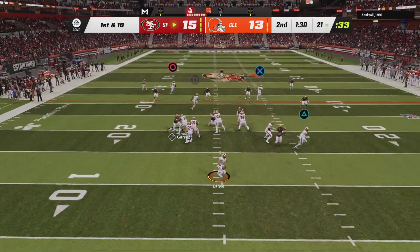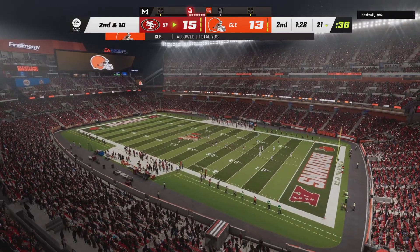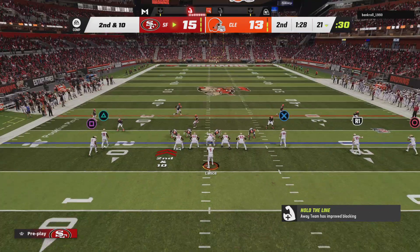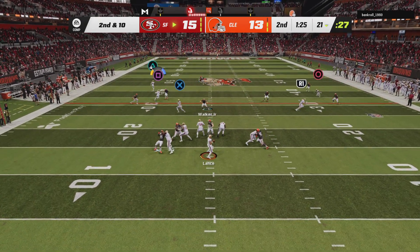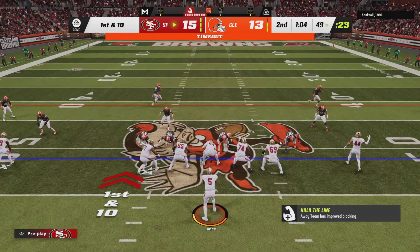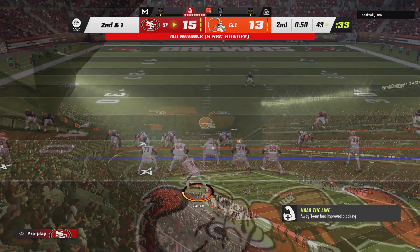Now a play fake, Lance — off target and incomplete. Not sure what happened out there, but the timing was a little off on that throw. They did something to disrupt that timing. On second and ten, Lance throws once more — that's complete to Brandon Aiyuk, and they nearly get this all the way to midfield, marked down at the 49. Throwing on first down Lance has Aiyuk once again, brought down on the other side of midfield at the 43.